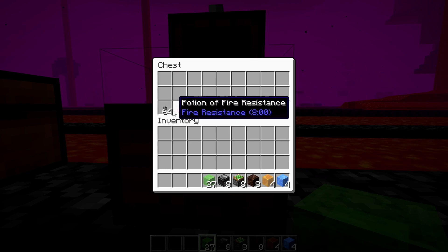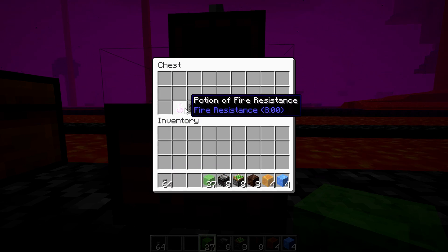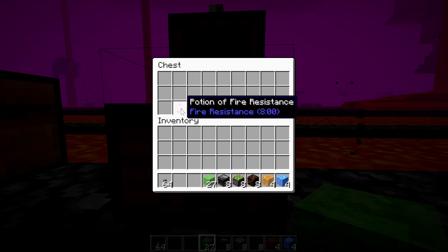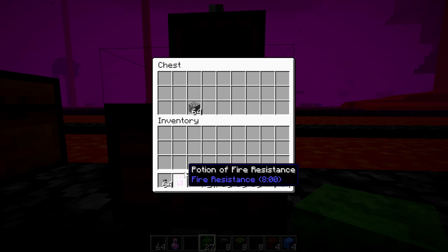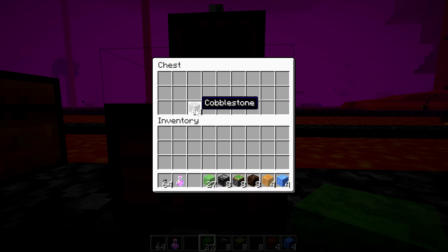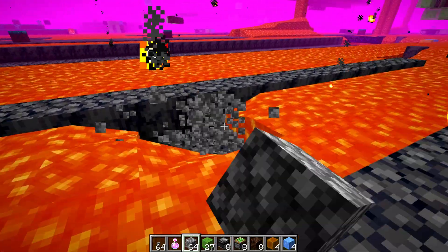Then we have our optional stuff, which I've shown in previous videos: buttons, which are what I like to use to launch the machine, since as soon as you place one it destroys the button so you don't have to worry about it interfering with the machine's flight. I also have a fire resistance potion if you're building this in survival — that will help you out a bunch. And I brought some cobblestone so we can clear out any lava by filling in the space and then mining it back out.